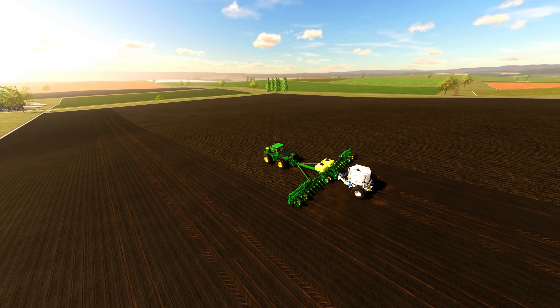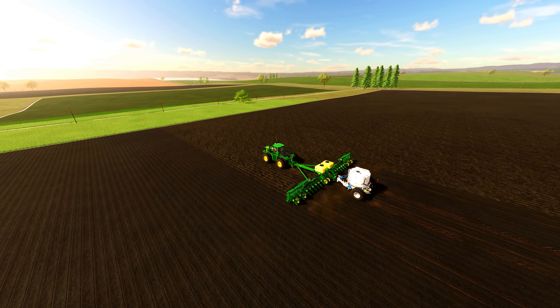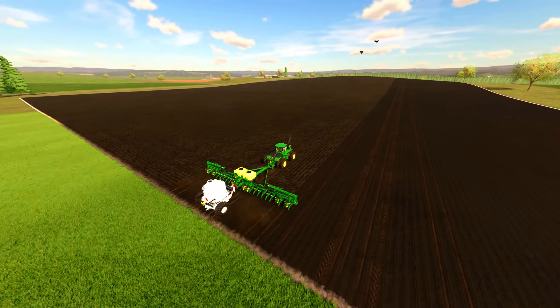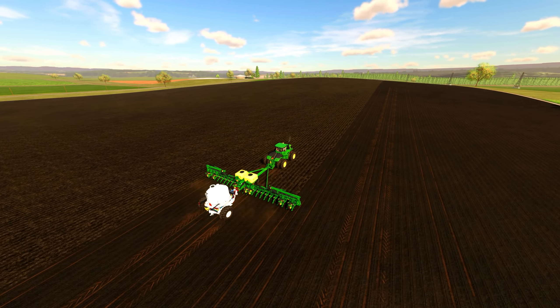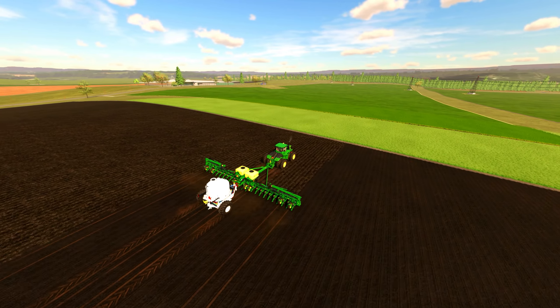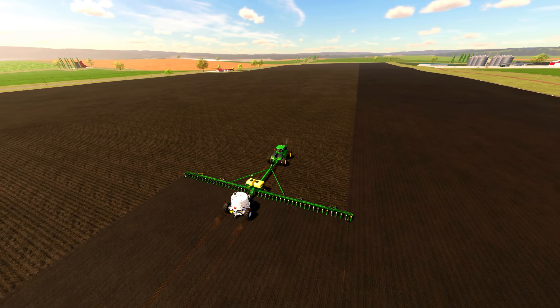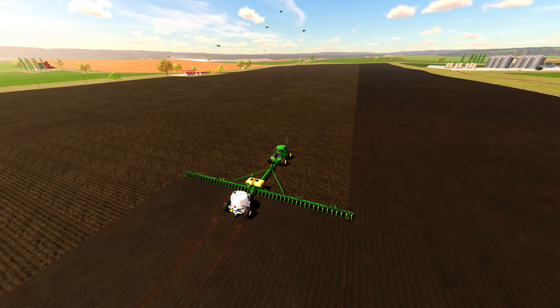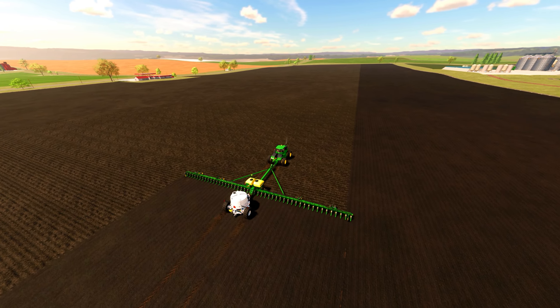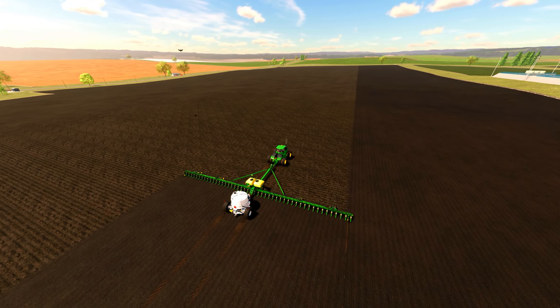For our smaller fields, we'll be using the John Deere 1775 planter. This planter, in my opinion, is perfect for maneuvering in tighter spaces and provides excellent seed placement for optimal growth. When it comes to the larger fields, we'll be bringing out the big guns — the John Deere DB120 planter. This massive planter can cover a large area quickly and efficiently, making it ideal for our extensive corn planting needs.